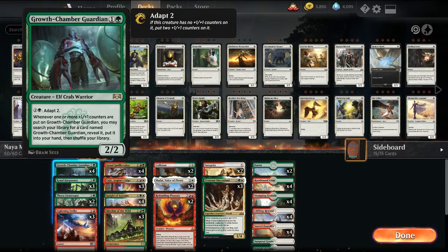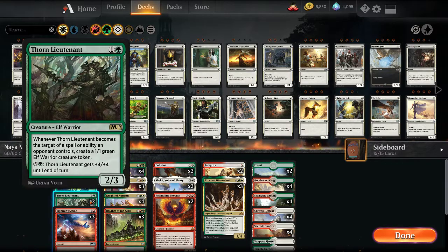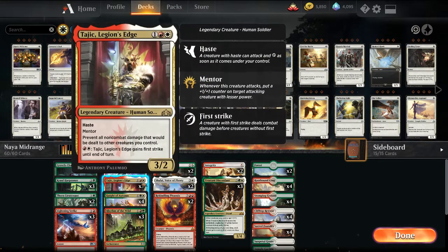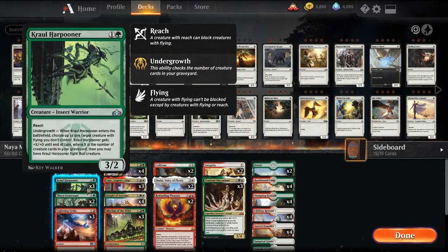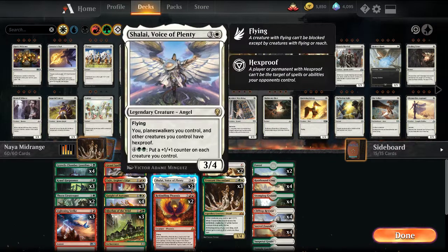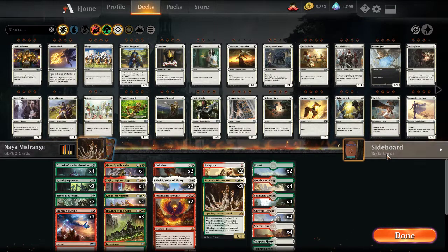You have Growth Chamber Guardians as card advantage, Crawl Harpooners as pseudo removal, Thorn Lieutenant as a difficult-to-deal-with threat that at least leaves a body behind, some Lightning Strikes as removal. At the three-drop slot we have hasty threats in both Gruul Spellbreaker and Tajik. Knight of Autumn is a good catch-all card useful in a lot of situations. Then we have Rhythm of the Wild, which works well with Crawl Harpooner, some Collision Colossus to deal with flyers or just pump for damage, some Integrity as a pump and reach if needed. At the top end we have Shalai, Phoenix, and Trustanny — a nice mix of threats. Mana base is pretty standard.